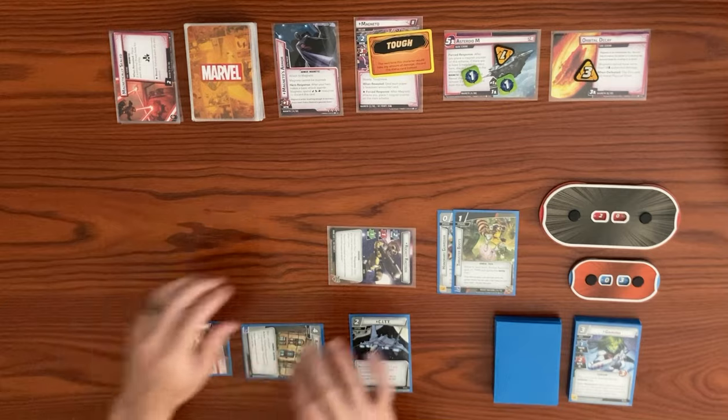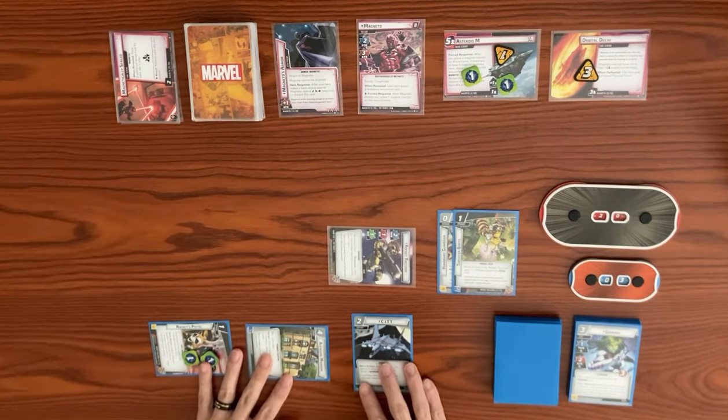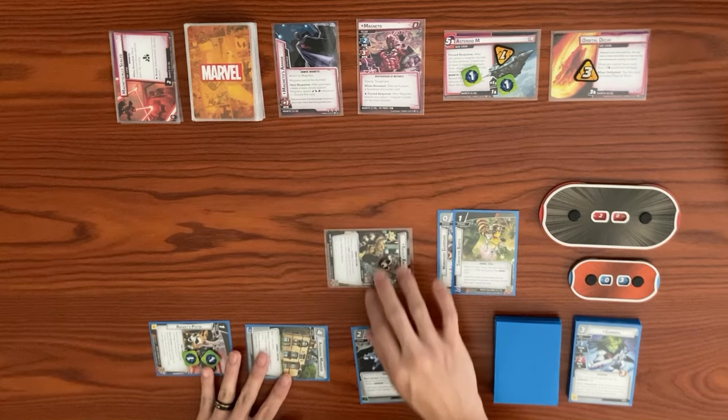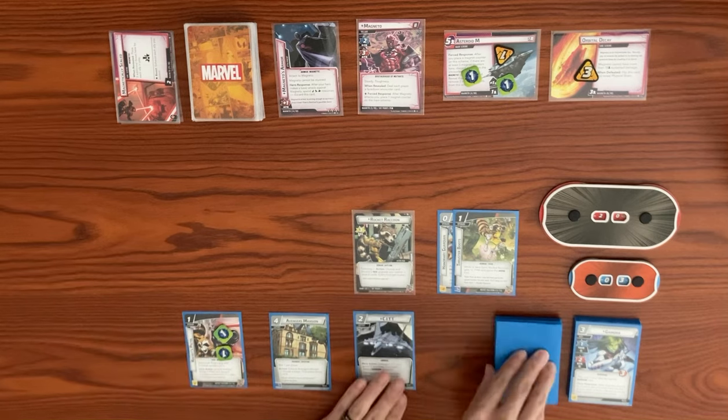As a hero action, we exhaust Rocket's Pistol, remove a charge counter, and deal damage to an enemy — we hit Magneto and knock off his tough status card. Then we flip down to alter ego and end our turn. We ready back up and draw back to our hand size of six.